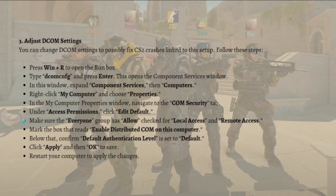Next, you can adjust the DCOM settings to possibly fix Counter-Strike 2 crashes linked to this setup. Press Windows + R to open the Run box, then type 'dcomcnfg' and press Enter. This opens the Component Services window. In this window, expand Component Services and then Computers.